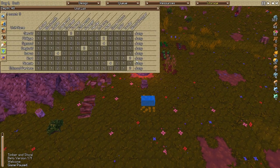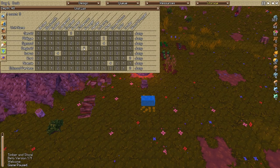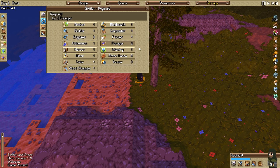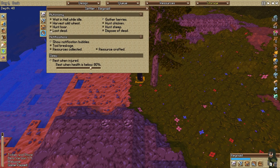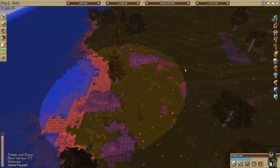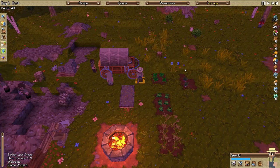We forgot to set our forager to loot corpses. We don't have any corpses thankfully, but he will be our looter eventually. We can also have him harvest wheat, but once he starts harvesting wheat he'll stop harvesting berries as much, and that becomes an issue. So I don't want to deal with that right now.